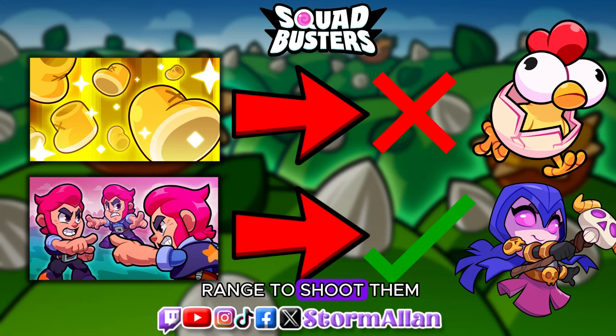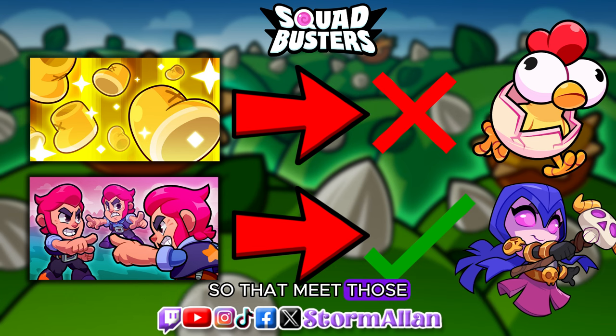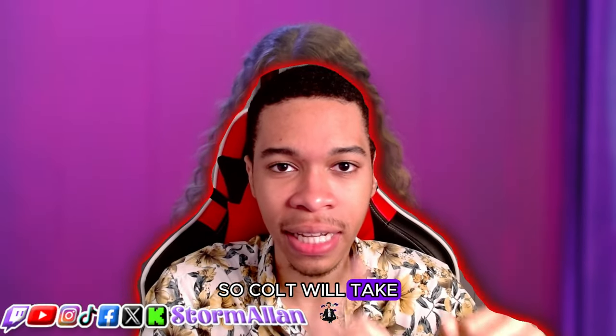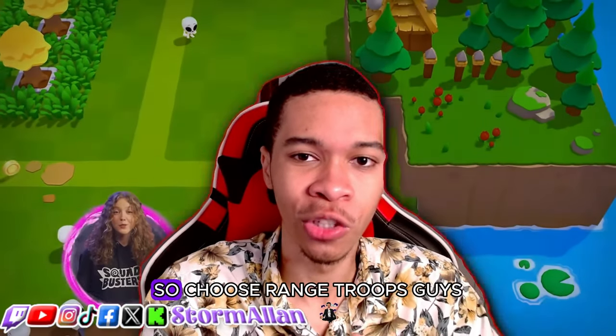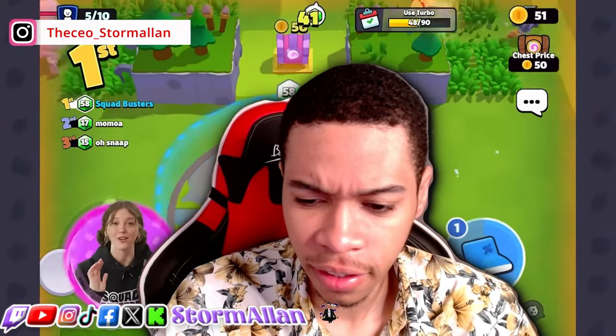Ranged troops have the range to shoot enemies once you stop moving. In this game, you cannot move while you're attacking, so troops with attack range will beat out troops like the barbarian. Cold will take out goblins way faster than the barbarian, as the goblins are zooming across the map. So choose ranged troops when the modifier calls for it.